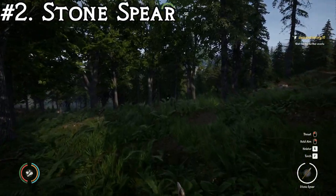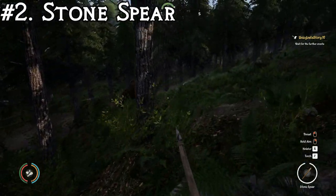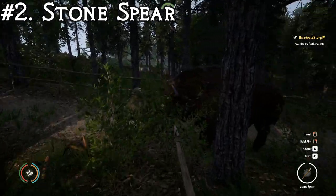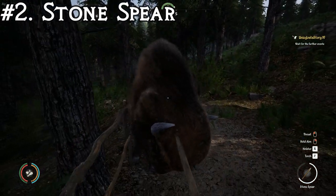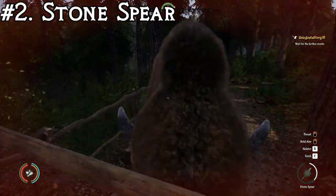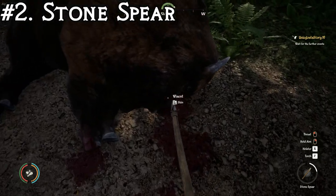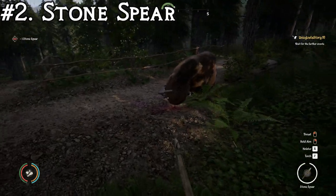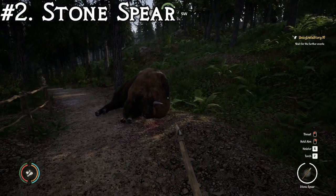So at number two, we have the stone spear. This is an improvement over the wooden spear — primarily in durability, but also damage. This one has a rating of only three stabs to kill a Viscent. Let's give it a test. One, two, three. Not too shabby. The stone spear is a decently better weapon than the wooden spear — it takes about half as many stabs, and also way fewer to throw it to death. That's number two.